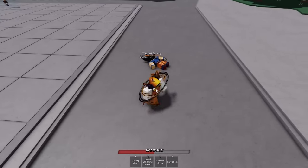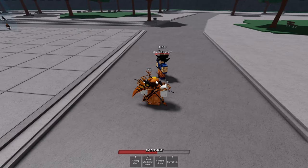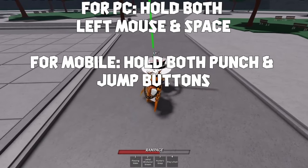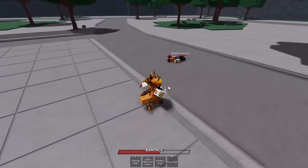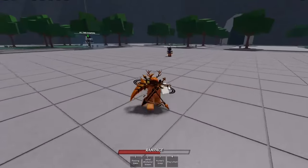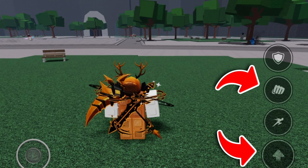The next basic combo — what I'm doing now — is doing the same thing, holding the left mouse button, but you also have to hold the jump button at the same time. This results in the last attack becoming an uppercut, which you can use to set up more advanced combos. On mobile, you'd not only hold the punch button, but you also hold the jump button.